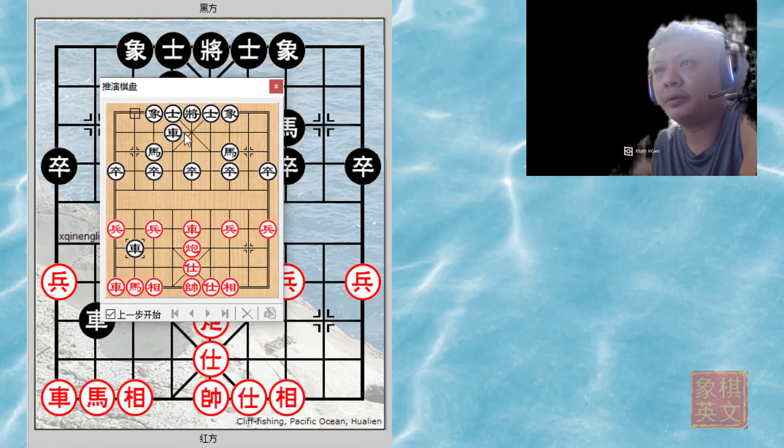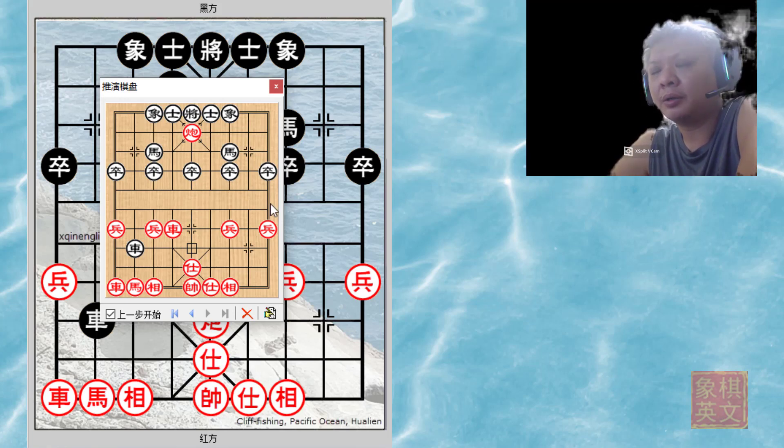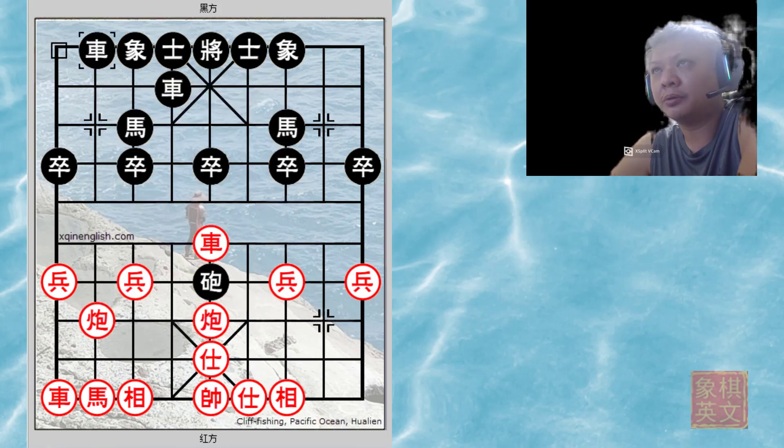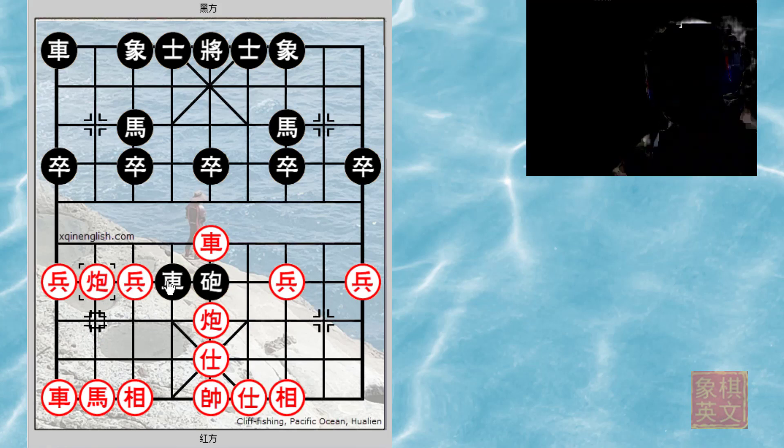Even if the chariot moved, red will still gain a chariot and probably win the game. r1=2 is not good. Because black had made this move, red will now make use of his pawn rank and attack with this method. This is a very concise and powerful move — the cannon will be threatening the chariot.